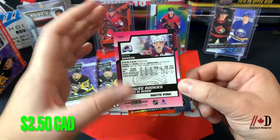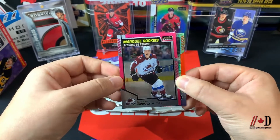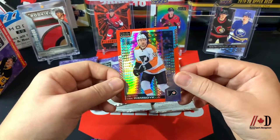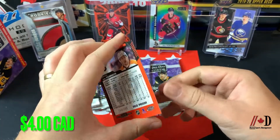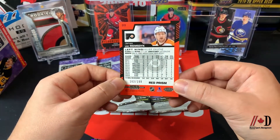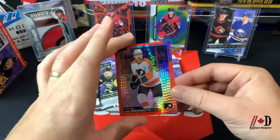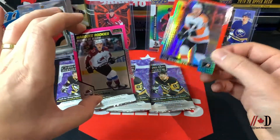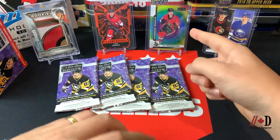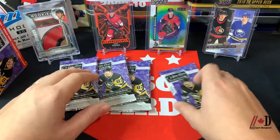We've got our first marquee rookie — a rookie card of Shane Bowers — and that is actually a matte pink insert, so lots of variations. Then last but not least, a James Van Reimsdyke red prism, numbered out of 199. This one is 163 of 199 — really happy with that pull. I'm a big fan of red prisms, especially in marquee rookie form. Also showing off an OPC Platinum card from a previous year — an Alex Formenton color wheel marquee rookie, which is very tricky to get.